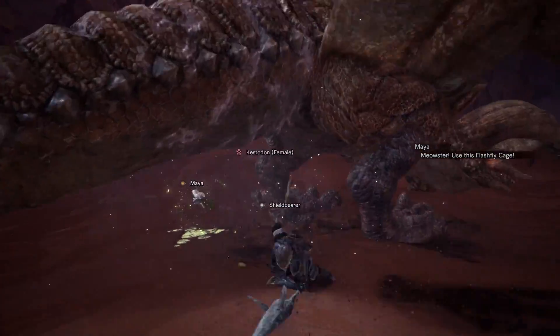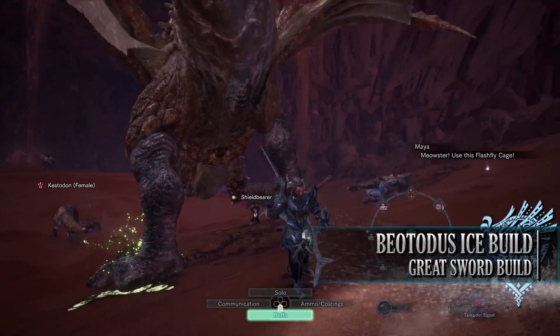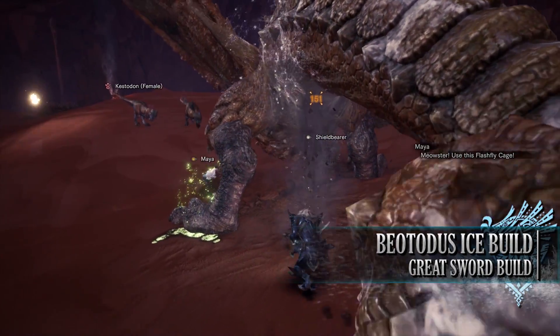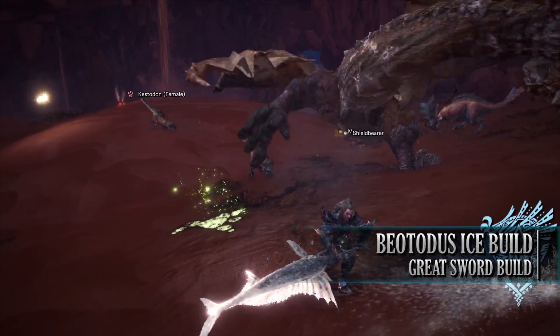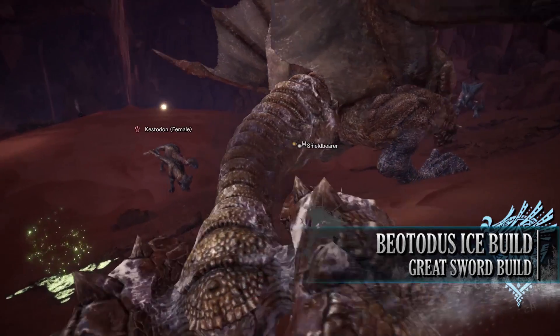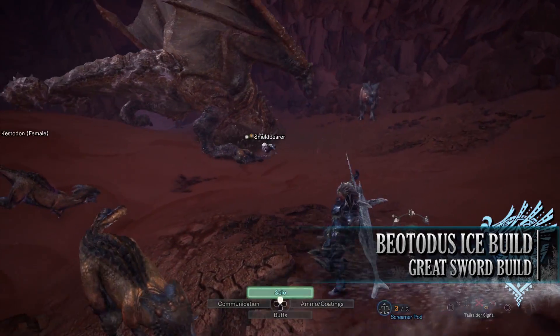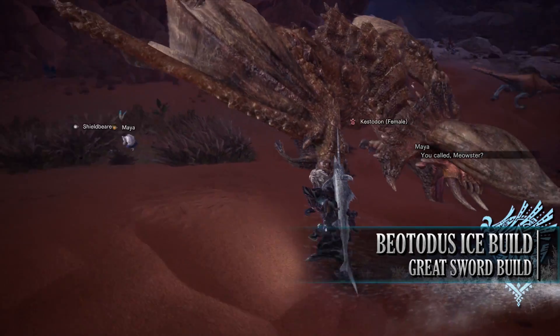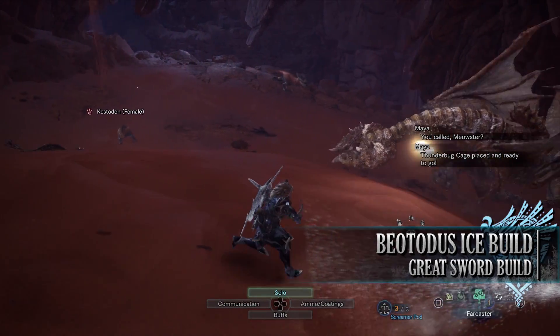So the first build is the Bear Todas Ice build. With the buff to elemental damage in Monster Hunter World Iceborne, Greatswords can now capitalise on using elemental weapons more than they could in the base version of Monster Hunter World. This build demonstrates a fantastic Ice build that is great for beginners. It comes with damage skills and on top of that it comes with tons of quality of life skills.